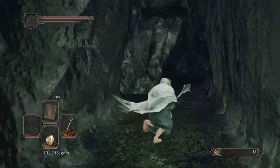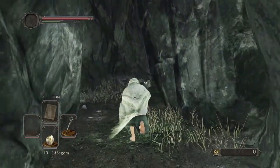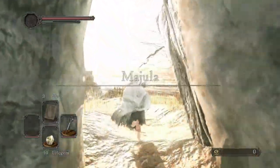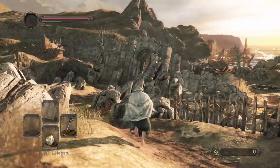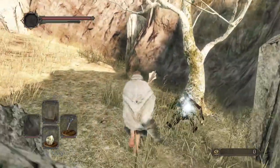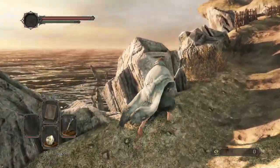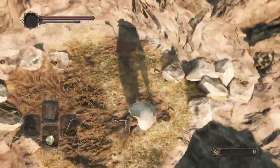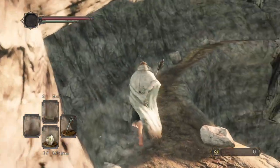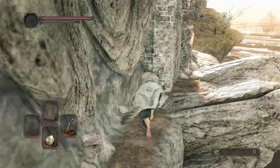We do start with the mace - you have to two-hand it as a Cleric, otherwise you don't have enough strength, but it's more than enough to get you started. The only enemy we're gonna hit is going to be our armor vendor down here. The rest of the time it's more of the same. Go ahead and grab the Morning Star for a backup because it's technically on the way to the bonfire, and our binoculars that every caster class should have.